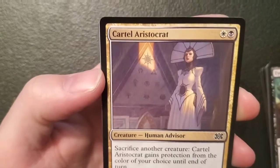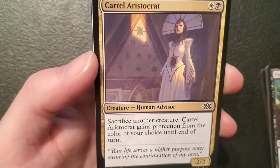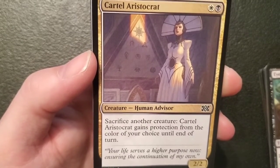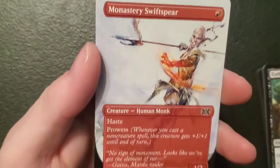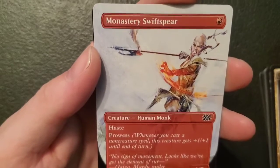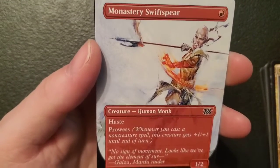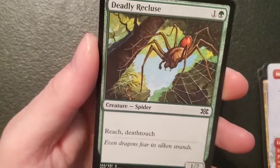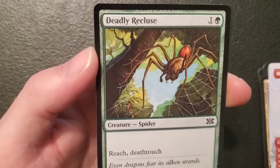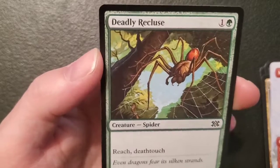Cartel Aristocrat — a two-two human for a plains and a swamp: sacrifice another creature, it gains protection from the color of your choice until end of turn — you're a nifty one. Monastery Swiftspear — a one-two human for a mountain, got haste and prowess. And we got a Deadly Recluse — a one-two spider for one and a forest with reach and deathtouch. Very mediocre pack.